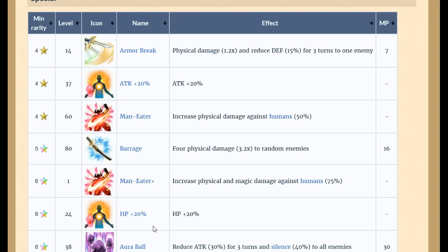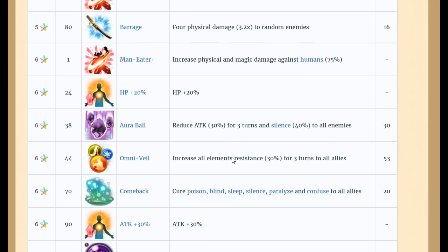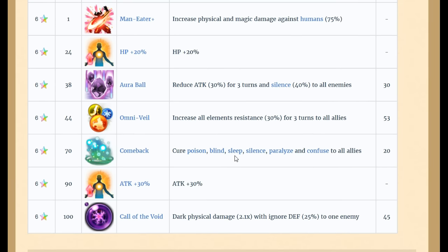She's going to run 4000 HP and 225 attack naturally, plus the Man-Eater ability — and these are supposed to stack. She's going to do an insane amount of damage to humans, getting a 50% bonus and a 75% bonus, plus she still has Barrage from five-star status.